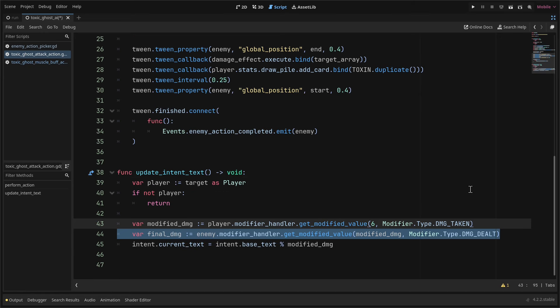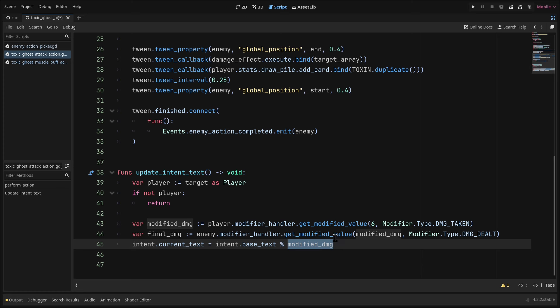Inside update_intent_text, the default template only uses the player's damage_taken modifier, but we also need to apply the enemy's damage_dealt modifier. So the final_damage is the player-modified damage, then modified again by the enemy's damage_dealt modifier. We update the intent text to use final_damage instead of the earlier modified_damage variable. Save with Ctrl+S.